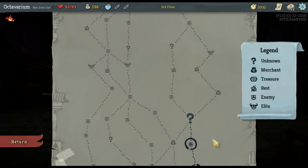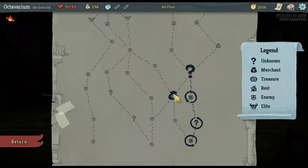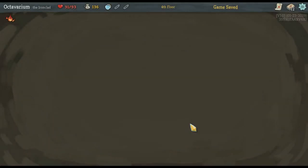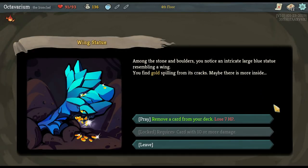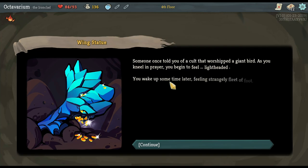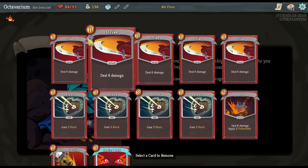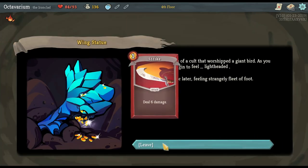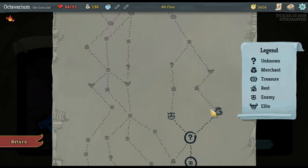We got another event. I just realized I totally made a mistake — I meant to show you the merchant so I'll take it over there. Among the stones and boulders I notice an intricate large blue statue resembling a wing with gold spilling from its cracks. I only have one option: I get to pray and remove a card from my deck for seven HP — that's fine. I'll remove a Strike because as the game progresses you find more suitable attacks and Strike is almost a card you really don't want. So I'm going to go to the merchant.